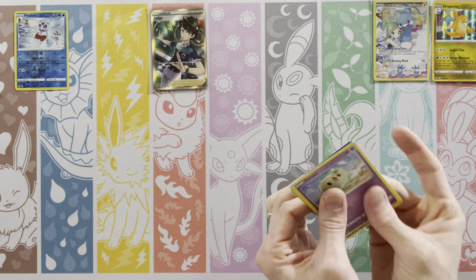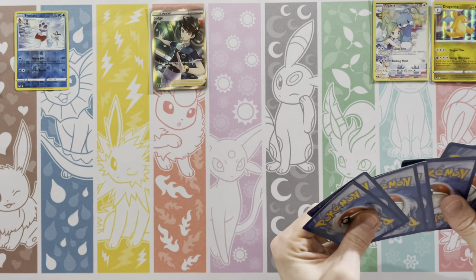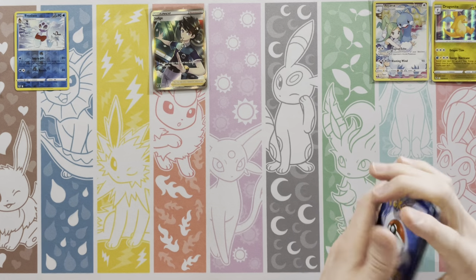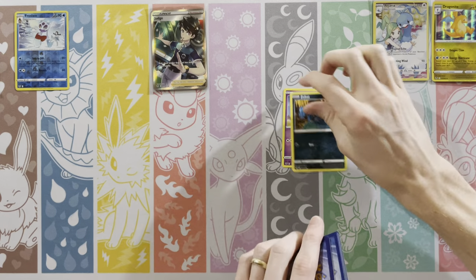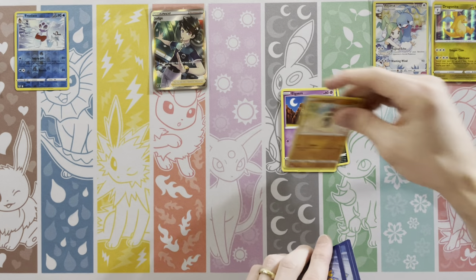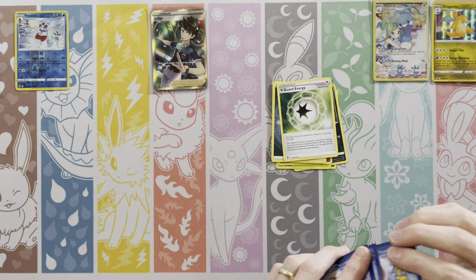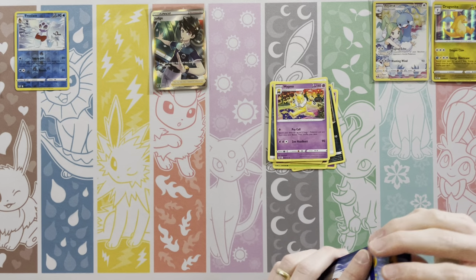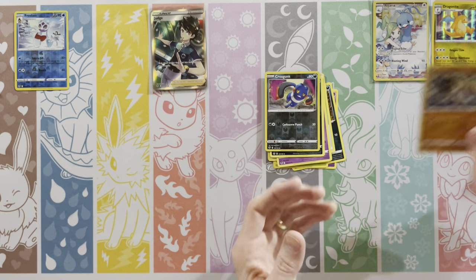All these boxes only have five hits in them — that'd be crazy. Well, if it only has five hits, they could just be some crazy hits — five alternate arts! Usually we get four normal Vs and then a V Star and maybe two full arts and then maybe a secret rare. But if you get two V Stars, that might take away from one of the full arts. So we got Honchkrow, Croagunk, and a Holo Terrakion.